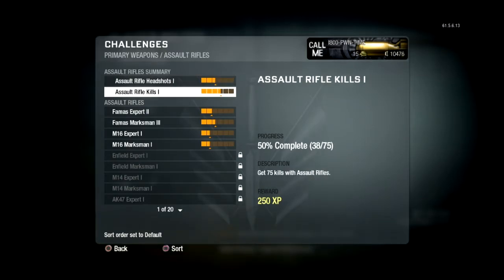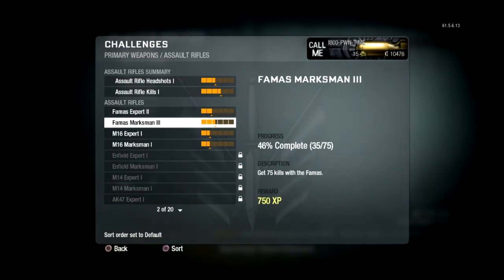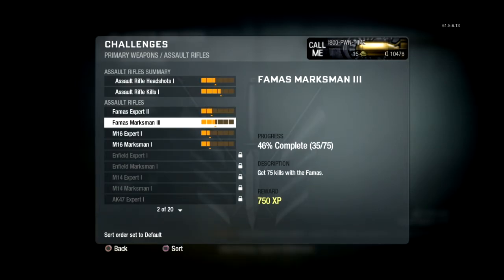You'll have the assault rifle kills and headshots challenges going, but also the FAMAS-specific challenges. That's presuming you stick with the FAMAS, which I will be for this prestige personally, because then I can start getting my golden guns next prestige. Stick to the same gun, because you'll get these 10k hits popping out. If they all go off around the same time — which they tend to do — the EXP comes in really fast at the end of those prestige levels, and it helps out a lot.